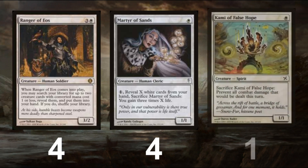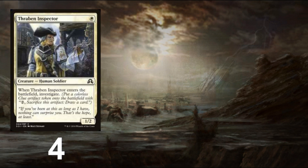Another Ranger target is a 1-of Kami of False Hope. Fogging a combat doesn't matter versus many decks, but in some situations it can be all we need to turn the tide. We'll also look at an infinite fog chain later in the list that allows us to lock opponents out of the game as we slowly develop. Another Innistrad inclusion is the unassuming but consistent Thraben Inspector, a little detective that allows for chump blocks and to sacrifice clues when the game goes long. It is also fetchable through Ranger of Eos.